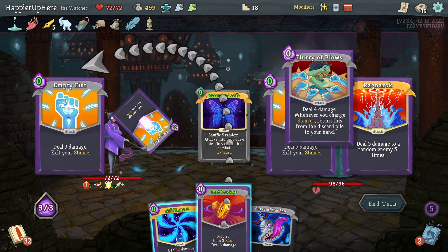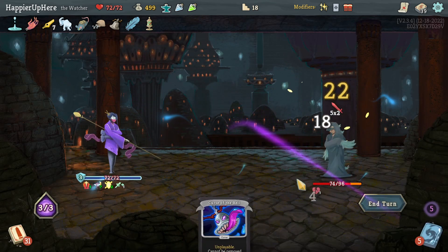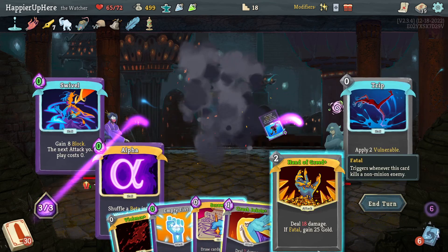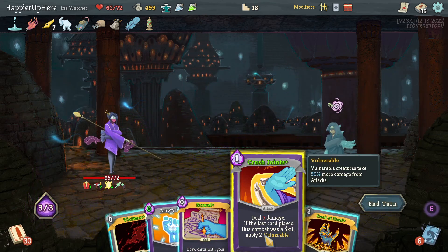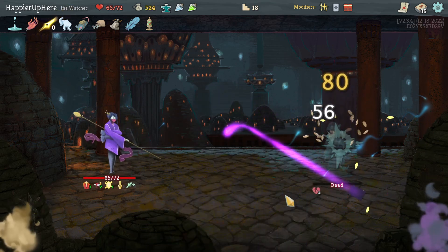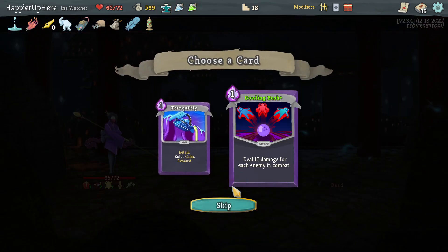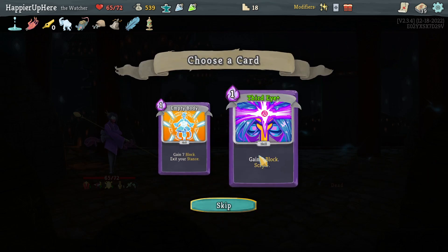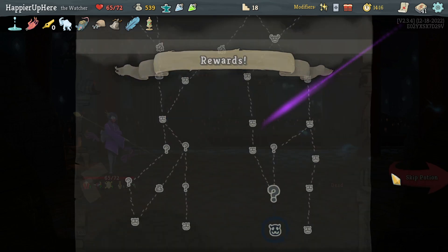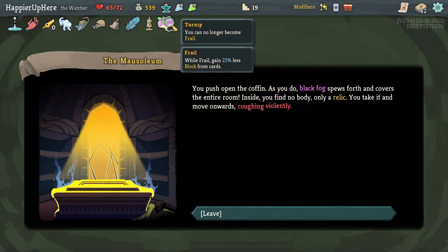There was Sadistic Nature, so let's do Panache, Metamorphosis, Just Lucky, Establishment — I don't think I need Violence next turn. I have to figure out a way to lose less HP because I feel like I lose HP every fight. There's Hand of Greed — let me see if I can somehow kill that way. Let's do Crush Joints, Empty Fist — oh, double damage! Hand of Greed! If I was in Divinity that would have been enough for the Overkill modifier. Got an Energy potion.